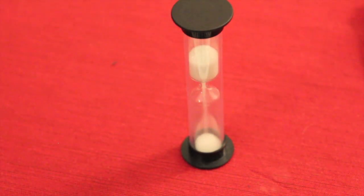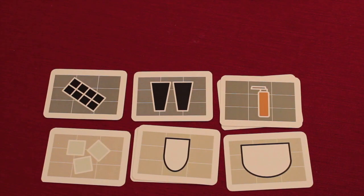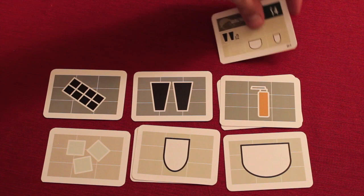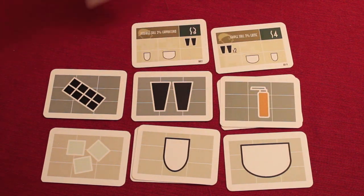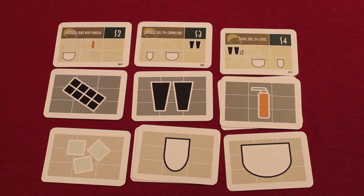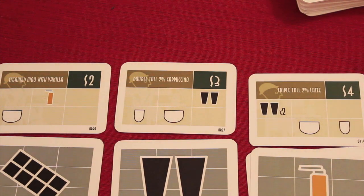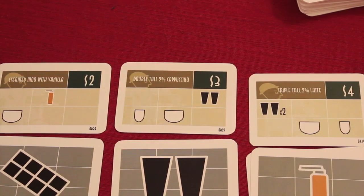This is a real-time game — everyone plays simultaneously and you can take five different types of actions, but you have to complete your action before the 10-second timer ends. You can only take one action per timer session. The first action is taking orders: you take up to three order cards and place them in any order. Orders include things like a triple tall two percent latte for four dollars or a double tall two percent cappuccino for three dollars.